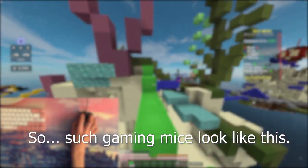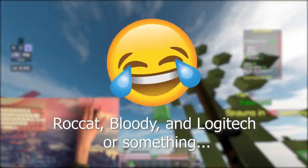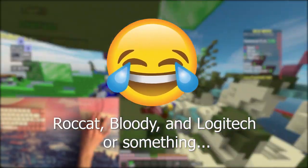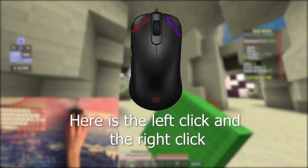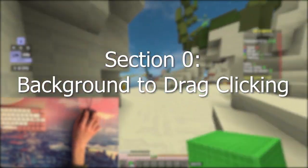I got you covered. Such gaming mice look like this. This is the Zowie S2 matte black version — you guys probably haven't seen this before; you only know Glorious, Roccat, Bloody, and Logitech. Here's the left click and here's the right click. So let's start with Section 0: background to drag clicking.